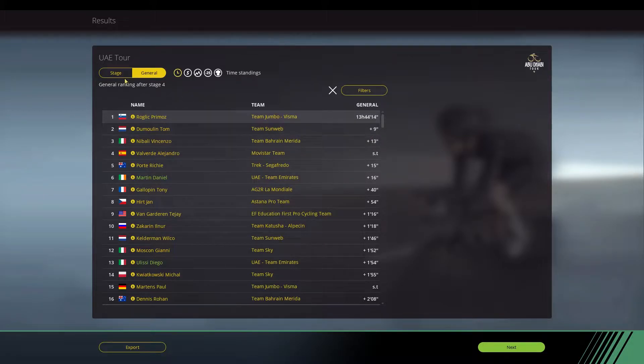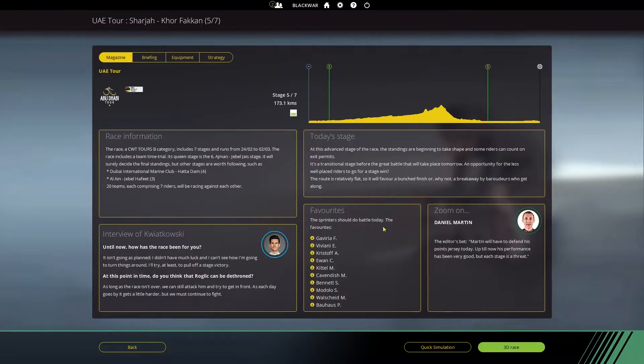That's it for the 4th stage. If you enjoyed it, please make sure to leave a like down below — that would really help me out. Also if you haven't done so, make sure to subscribe to the channel so you won't miss the 5th stage between Charjah and Al Marjan Island — a sprint stage, so obviously Gaviria will probably be the favourite. You'll only be able to see it if you're subscribed. My social medias are in the description — go ahead and follow me on Twitter and Instagram.